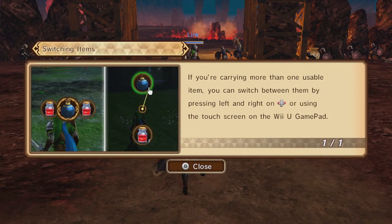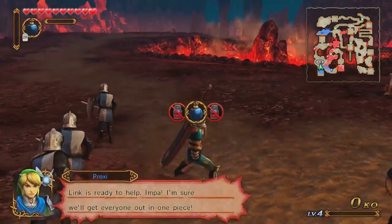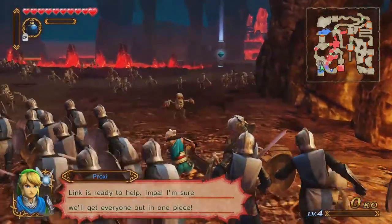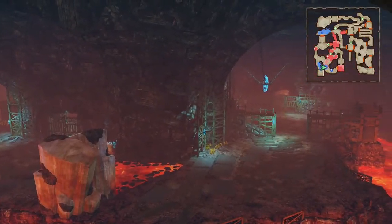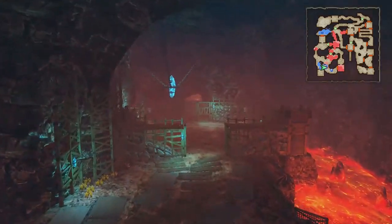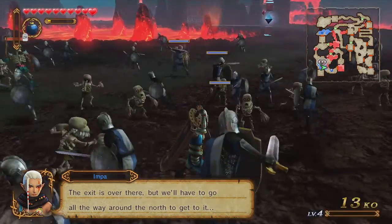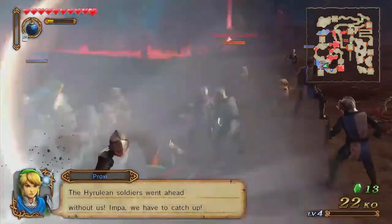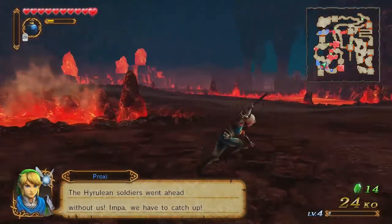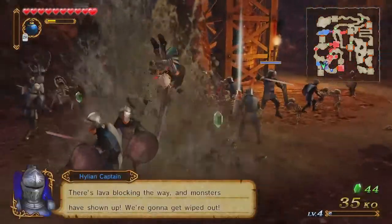If you're carrying more than one usable item, you can switch between them using the D-pad, and this is also how you use potions. The difference between Link and Impa is that while Link is more balanced and an all-around character, Impa's strength comes from her strong attacks. By stringing strong attacks with weak attacks she can be most effective, and her special attack is pretty damn effective too.